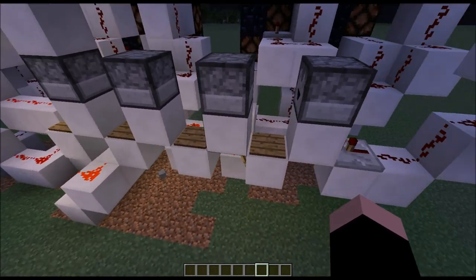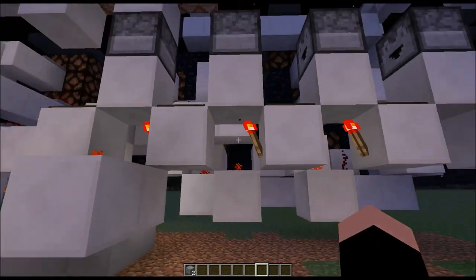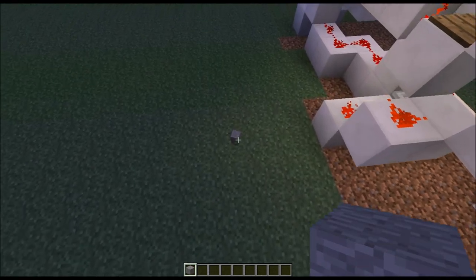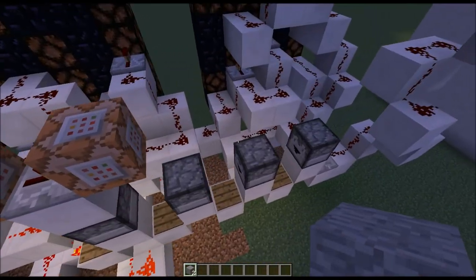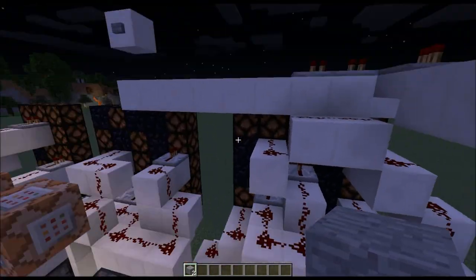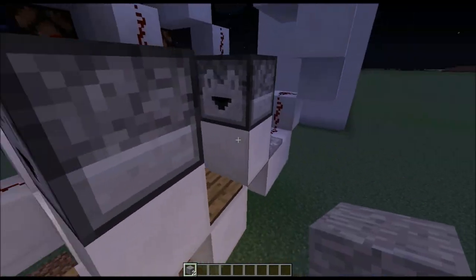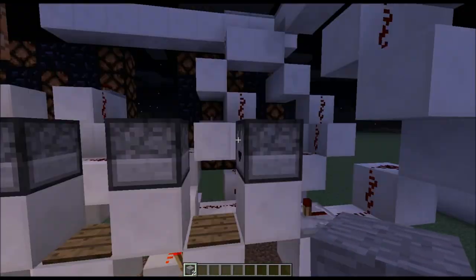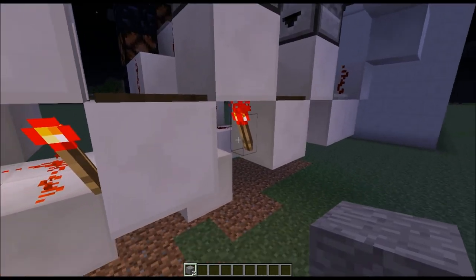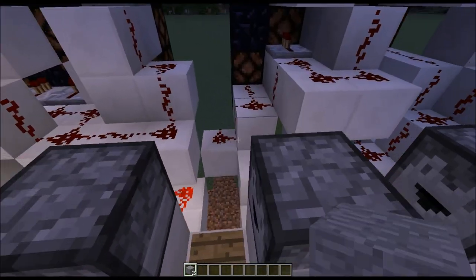This is based off the model that uses item despawning as a method of timing. An item despawns — say I drop this stone on the ground, that stone will be gone in five minutes. Now this can be picked up by wooden pressure plates. So what's going to happen is as soon as I press that, it's going to trigger this dropper, and that dropper's going to drop one item right there. Now what's going to happen when it drops that item is this torch is going to go off immediately.